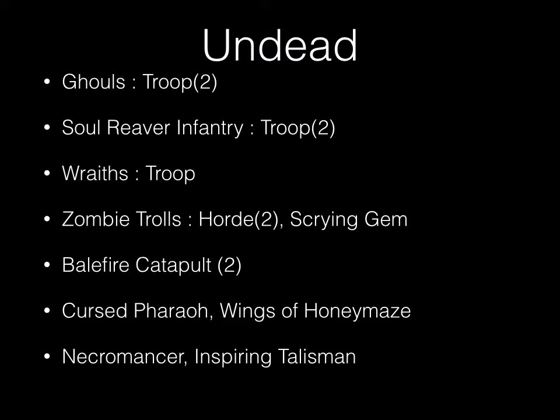Now into the undead list. The undead have two ghoul troops, two troops of soul reaver infantry, a troop of wraiths, two hordes of zombie trolls — one with the scrying gem — two balefire catapults, the cursed pharaoh with wings of honey maze, and a necromancer with the inspiring talisman.